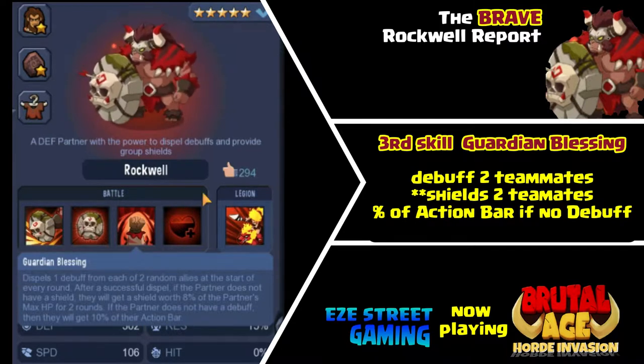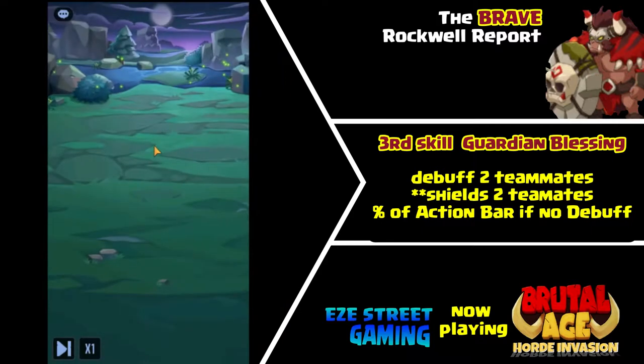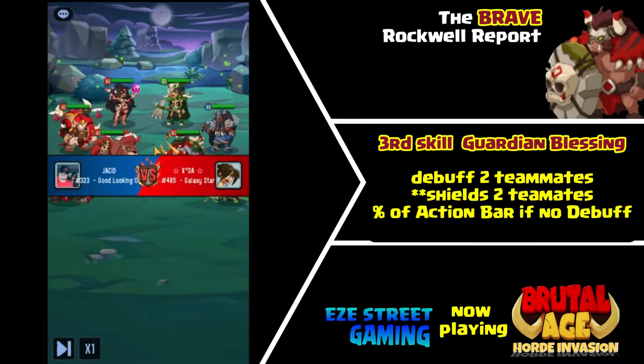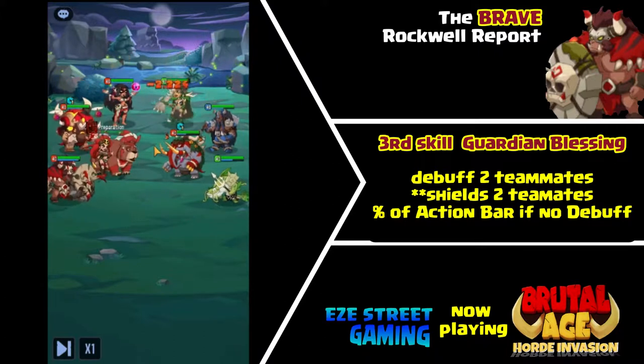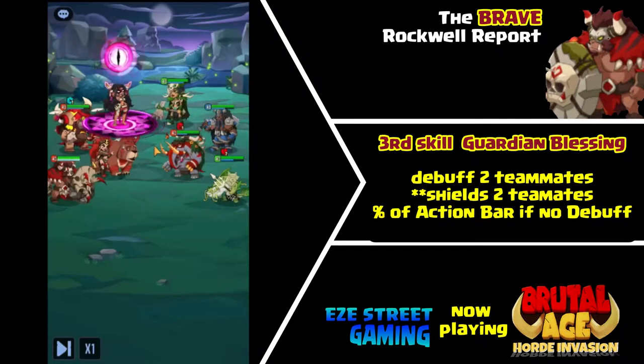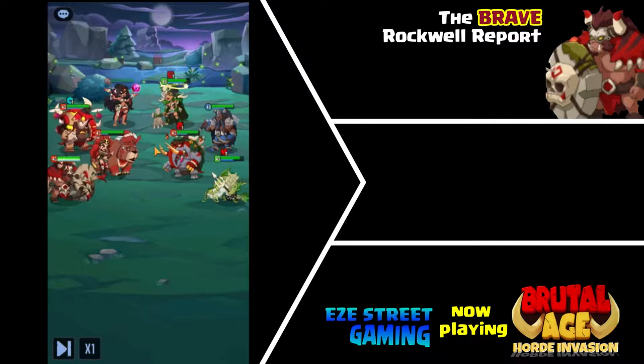His big skill is Guardian Blessing. What this does is debuff — it takes away the debuff on two teammates — and if they don't have any debuffs, it actually gives them a percentage on their action bar, I think it's like 10%, and it also shields those two teammates if they don't already have a shield. There are a bunch of little stipulations in there, hopefully I got them right.